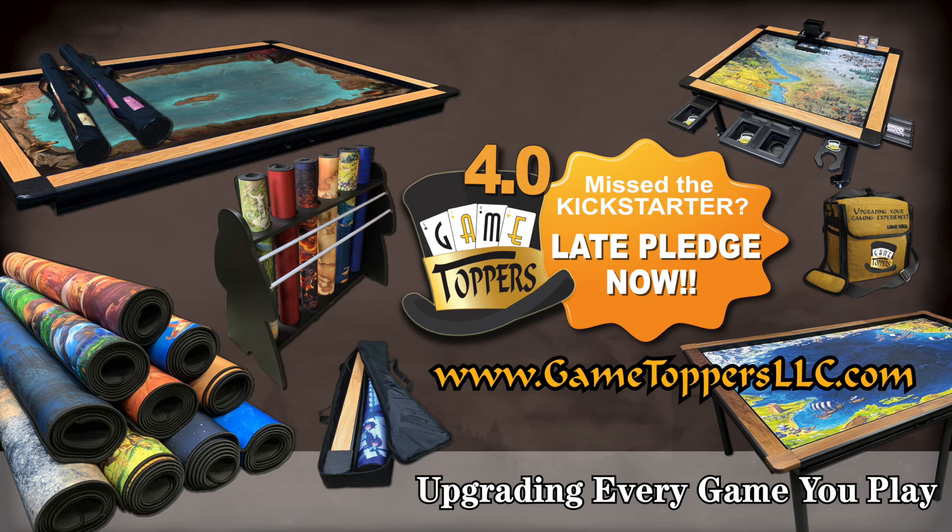Game Toppers upgrades every game you play. If you missed their 4.0 Kickstarter, you can still late pledge and take advantage of over 40 unlocked stretch goals and early fulfillment. This campaign features a new Young Sherlock table perfect for children's gaming, a movable coffee table, 10 new thematic mats by top artists like Vincent Dutre, a new designer art series Mycroft topper with thematic art from Brent Woodside, and some of the best package deals they've had including game map bundles. Go to GameToppersLLC.com or click the link below to late pledge now.